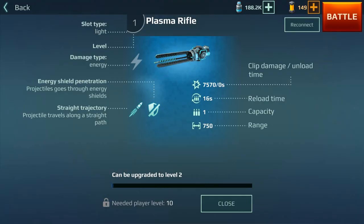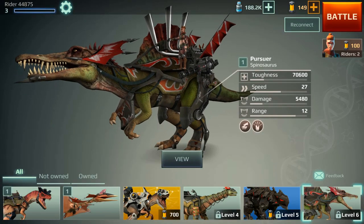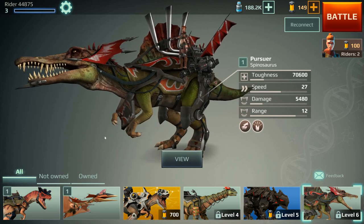Finally, for the light weapons, there's the plasma rifle — almost like a plasma sniper rifle. The range is 750, and like all the other plasma weapons, it goes straight through energy shields and hits your target directly. It's 16 seconds for every shot, so it is the plasma sniper rifle. That's it for the light weapons overview. Thank you very much for watching — subscribe if you want to see more videos like this, and I'll see you on the battlefield.